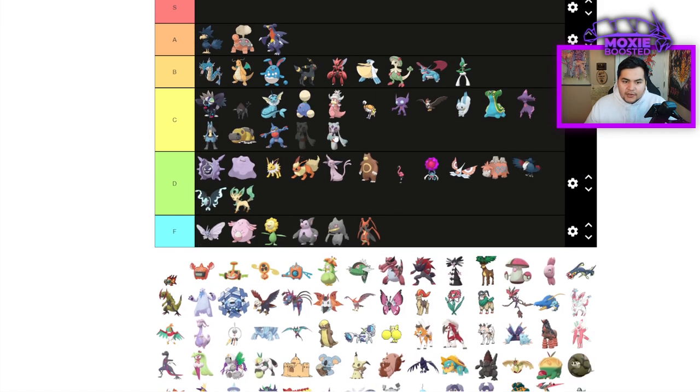Froslass — just a fast Ice type, a decent way of dealing with Garchomp I guess, but not that great.